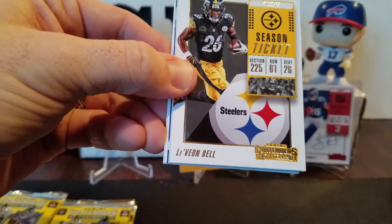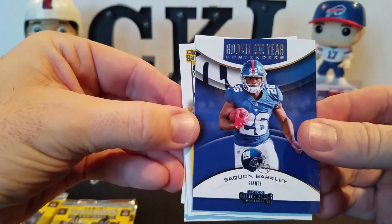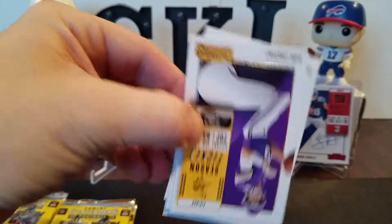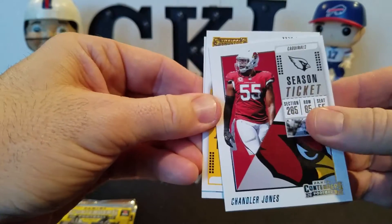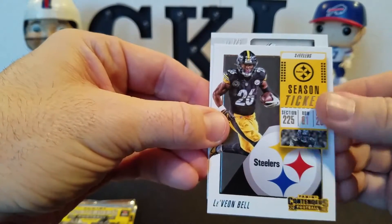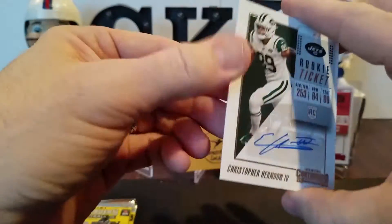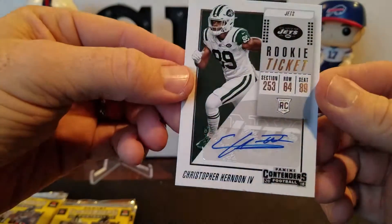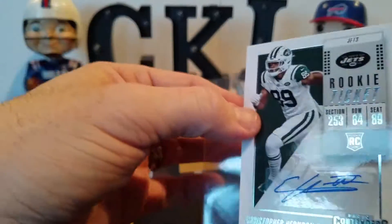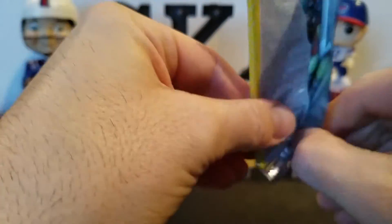Andrew Luck — definitely comeback player of the year. Le'Veon Bell. Here's another rookie here. Saquon, Rookie of the Year — base card to match. Got Kirk Cousins, Chandler Jones. Le'Veon Bell is going to reveal number 175. This is Christopher Herndon — that's a pretty good auto. This guy and Darnold had a pretty good connection, so not a bad one there. Shout out to all the Jets fans — Jet Curious, whatever he's calling himself now. Promising future there for that tight end.